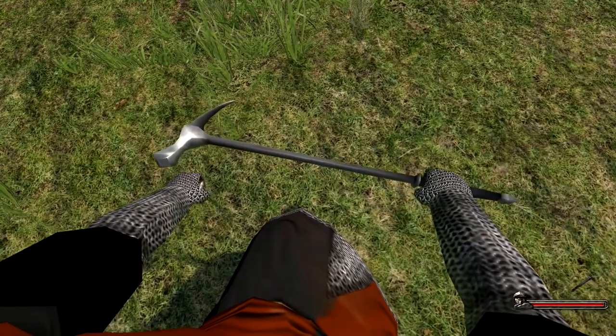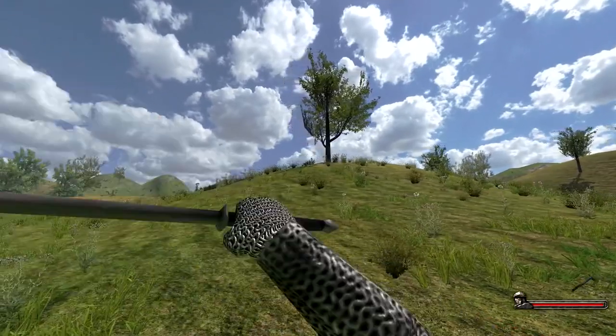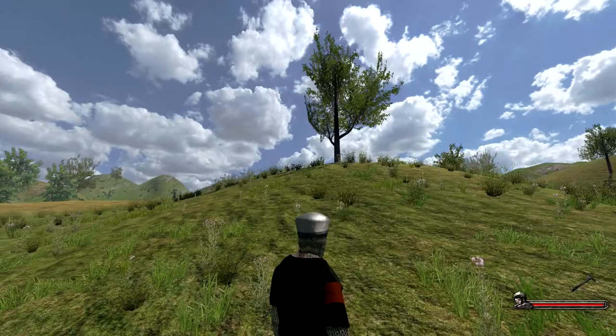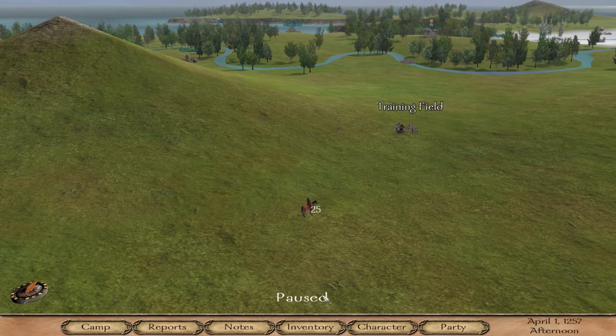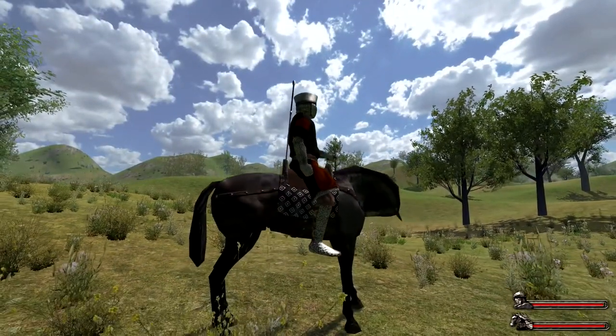From a first-person perspective, deflecting, attacking upward, right, left, and downward look like this. Now I will show you basic two-handed weapon movements and explain their advantages and disadvantages. This is a basic great sword, so it offers everything two-handed weapons can offer, including thrusts — not only swings. Using two-handed weapons requires much strength, usually 10 or higher depending on the weapon.